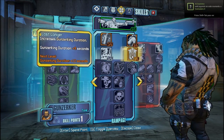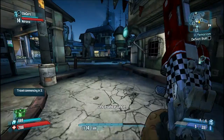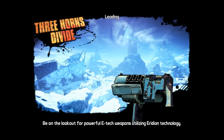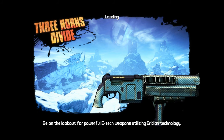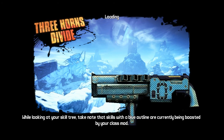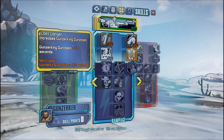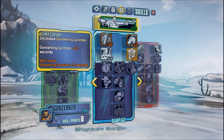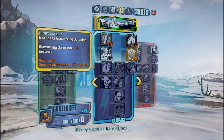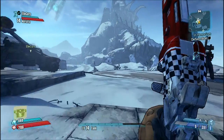I'm not understanding skill points. We're sending all into the Gunzerker duration — I think there's a challenge for staying in Gunzerker for one minute. The Gunzerker lasts 22 seconds, and this increases it by 12 seconds, so 2 plus 12 gives you 54... I think I need more.